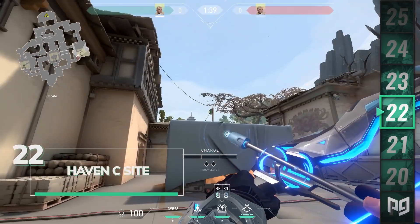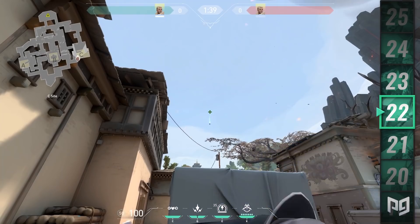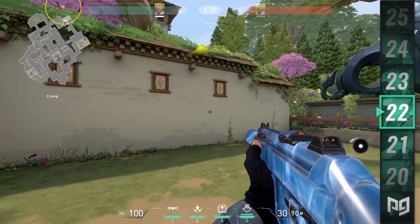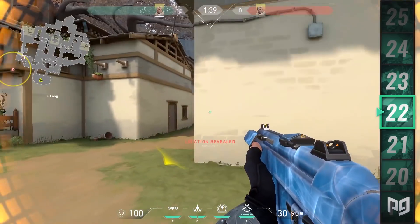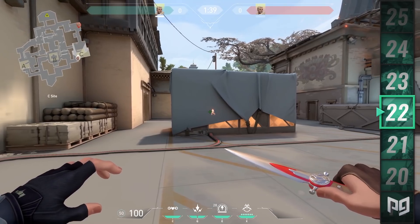On C site it's hard to get information as it's dangerous to peek down C long without some form of utility. Stand on this orange line, pull out the Recon Dart, and line the E of the charge up with the electrical unit on the pole. Get the box to just about cover it and do one and a half charge. It lands in the bushes just above C wall, giving you vision of anyone near the ultimate orb.